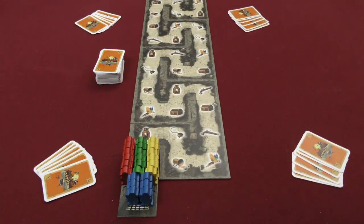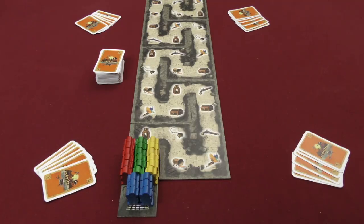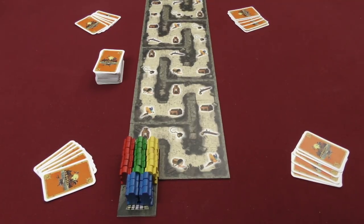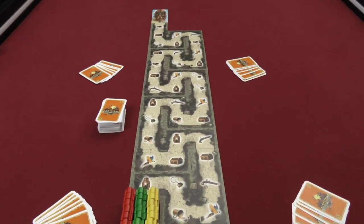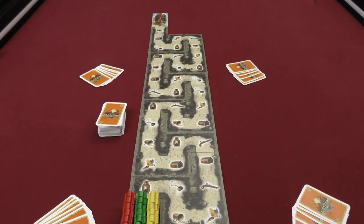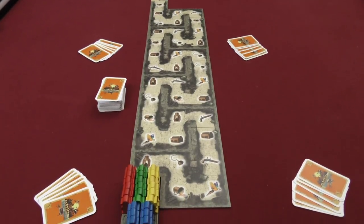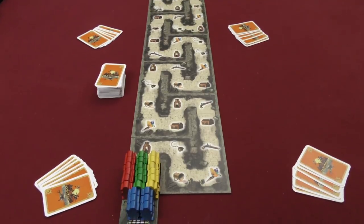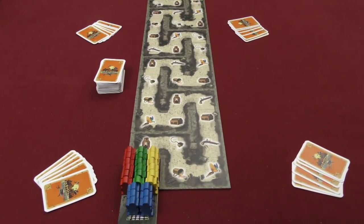Here I have a four-player game of Cartagena set up. This is just the basic game where you have a group of pirates that are prisoners and they are trying to escape prison and make it to their boat at the end of the track, at which point they have escaped to freedom. The basic gist is that players are competing to get all six of their pirates into the boat first. The first player to do that is the winner.